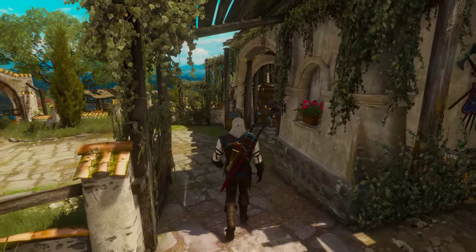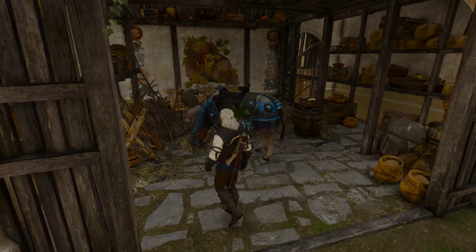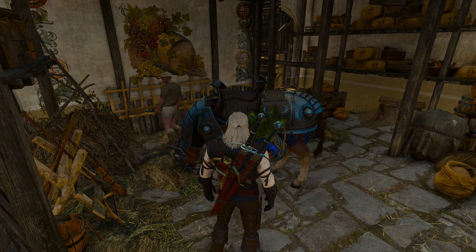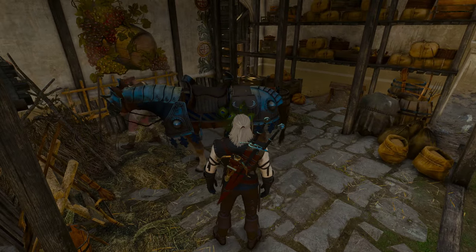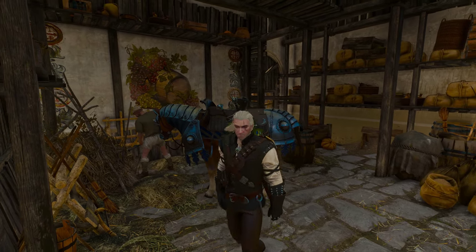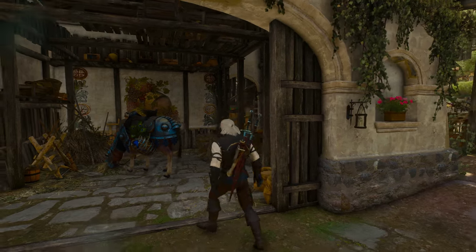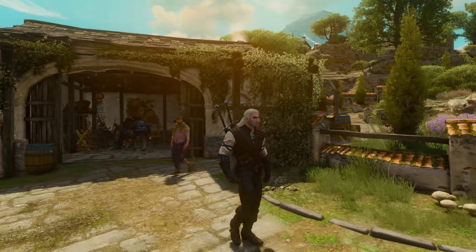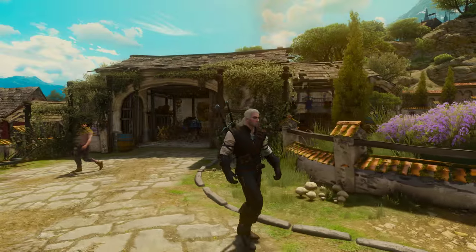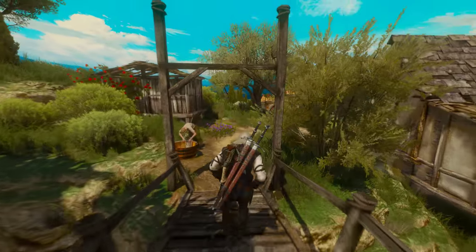The next thing we've got is a very own stable for Roach, which I think is very lovely. You've got the peasants pitchforking some hay for her — and yes, Roach is a female horse. This serves two purposes: one, it looks kind of nice and gives that homely feeling for your horse, and two, it gives a plus 100 stamina boost to the horse. So that's pretty useful before the races.